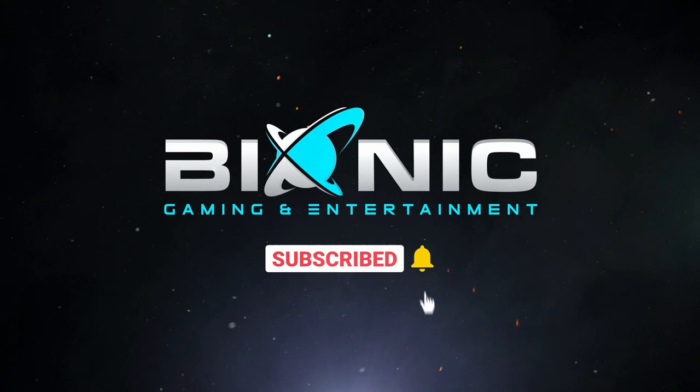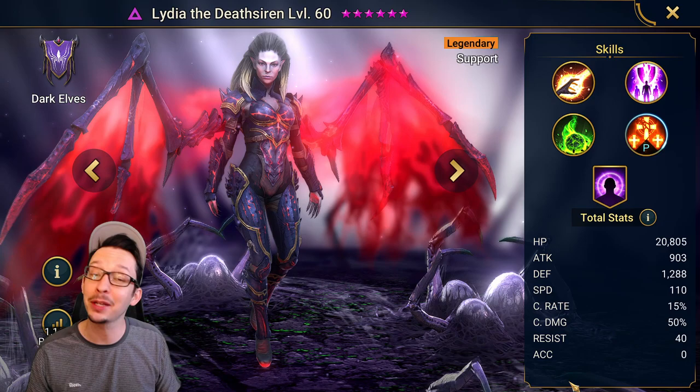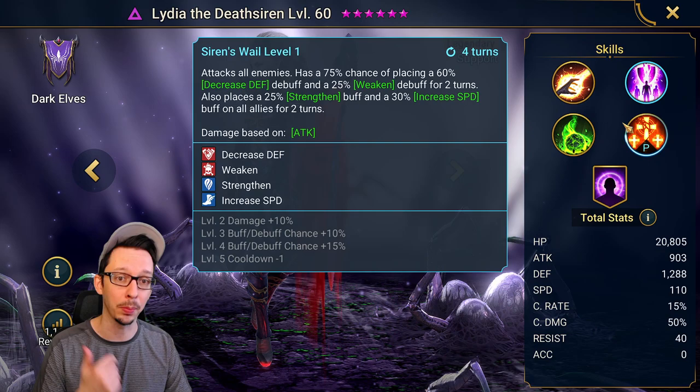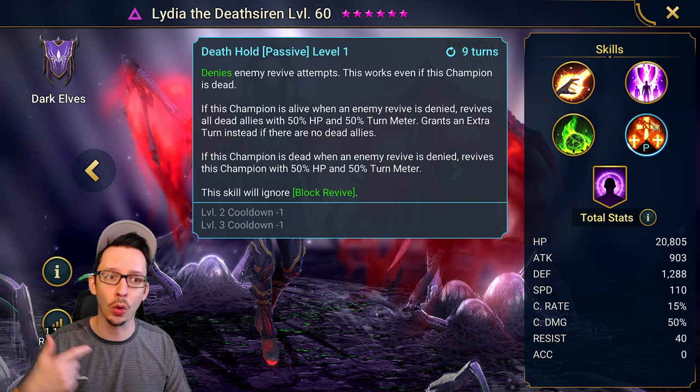The next champion on our list is Lydia. She is absolutely amazing — the second biggest prize in the game — and we really like her because of this skill right here: Decrease Defense and Weaken, 100% chance on all enemies. She is Void, therefore you cannot get a weak hit, so as long as you have enough accuracy, you still have a 97% chance for this to be applied. On top of that, you get two buffs with this skill. You also have a Block Cooldown Skills here, and a passive which will ignore the Block Revive — she'll revive champions or herself if she's already dead. You have a Fear on the A1, and of course one of the best resistance auras in the game: 100.